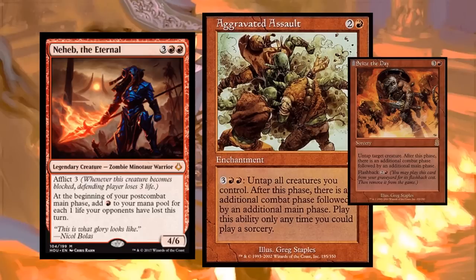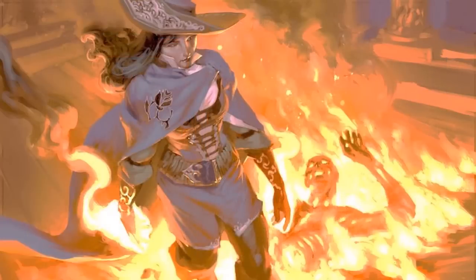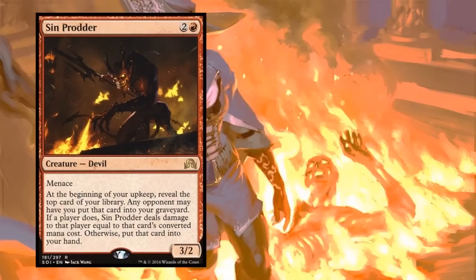A few creatures are great at attacking but also give utility. Sin Prodder has menace, allowing easy attacks, plus a great political trigger - you turn over a card and any opponent can take the damage, sending it to the graveyard, or you draw the card. With Naheb on the battlefield, people won't want to give you mana in your second main phase, so they're forced to either take damage giving you mana, or give you a card. It's a win-win. These are called punisher mechanics - not the best, but fun and political.